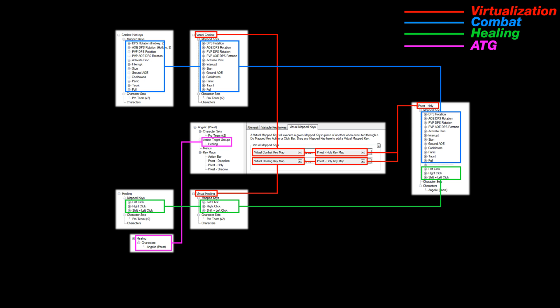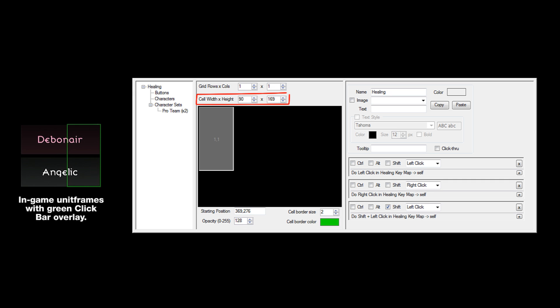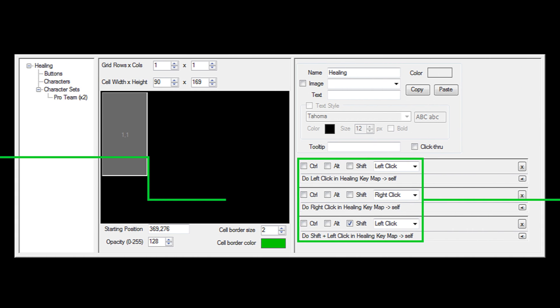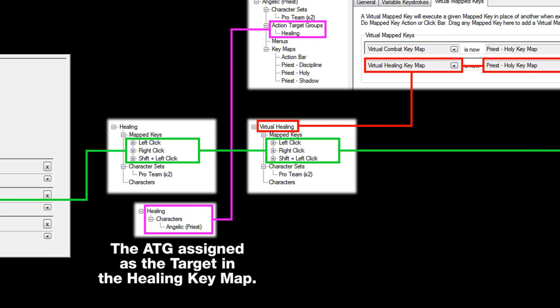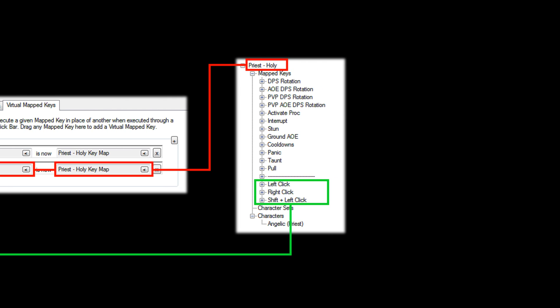So, before setting up any class abilities, let me first show how the click bar is set up. I've already created the click bar based on the size I needed it to be in-game for this demonstration, and I've positioned it accordingly. I've also assigned three different actions to this click bar: one for left click, one for right click, and one for shift left click, just to show that modifiers do work with this. These actions are then assigned to the mapped keys with the same name in the healing key map, which then kicks off the chain of events. So what this means is that when I left click on this click bar, it's going to execute the left click mapped key in the healing key map, which in turn executes the left click mapped key in virtual healing. Virtual healing is being virtualized at the character level to be my class key map, and that left click mapped key in my class key map gets executed instead.